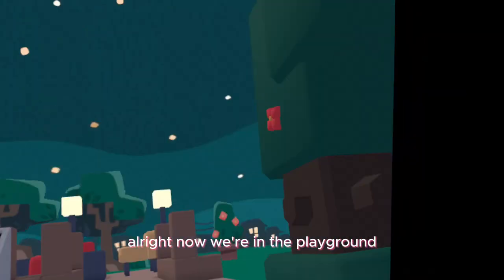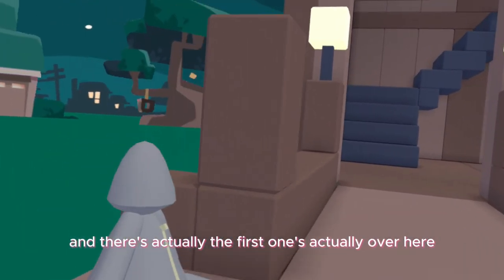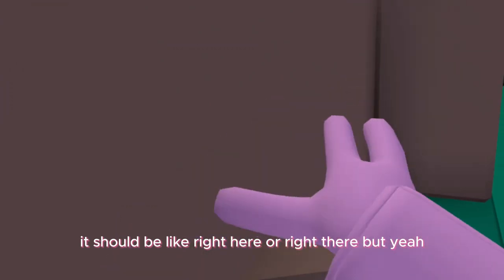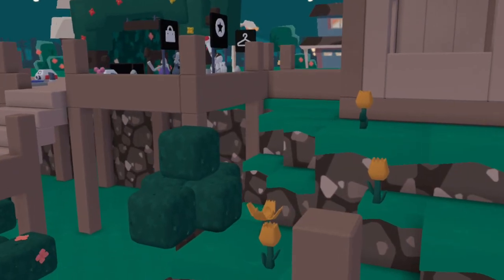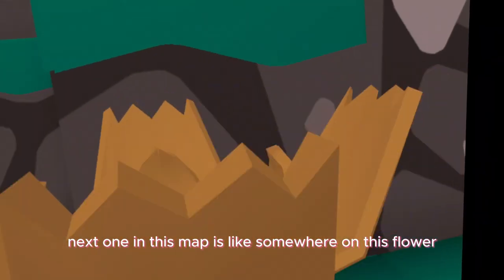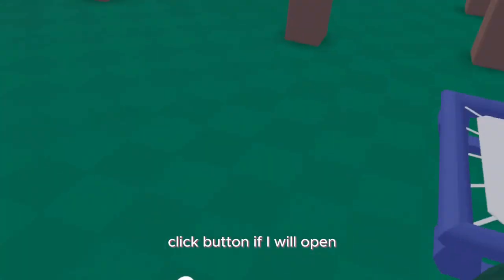Alright, now we're in the playground. The first one is actually over here — it should be right here or right there. The next one in this map is somewhere on this flower right here. You click a button and the flower will open.